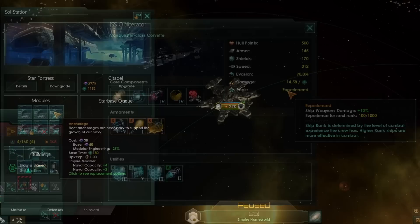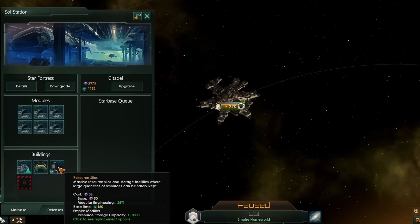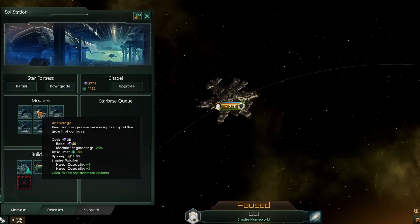You can also use your starbases to boost your naval capacity. Each anchorage increases your naval capacity by 4, up to plus 6 with a naval logistics office. You should probably use the other building slots available to help you economically as well, because this starbase won't be for fighting. Generally speaking, using a starbase as an anchorage is the lowest value application for starbases.